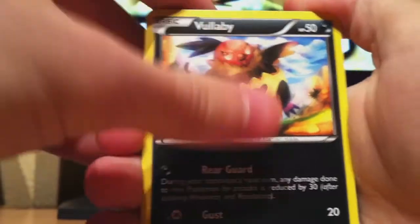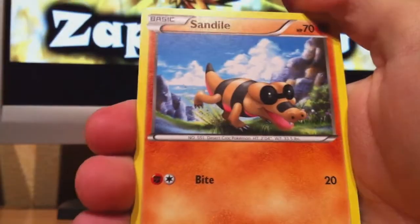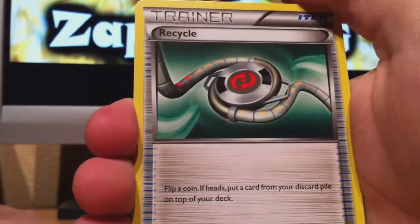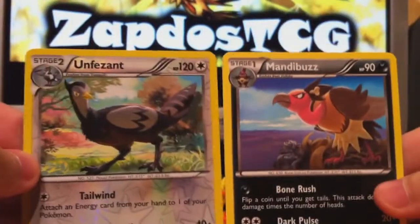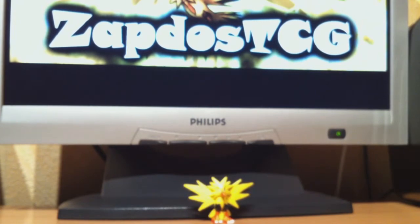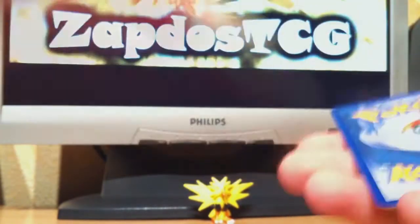Here we start with Fallaby, Furloin, Drillbird, Swaddle, Sandile, Clang, Swadloon, Recycle — another trainer card. Unfezant — that's a rare card. And another rare card — Mandibuzz. Two rares in one pack. I guess all the best stuff will be in the next video because I didn't pull any full arts yet. I'm almost halfway through the booster box.